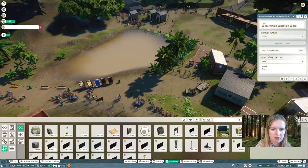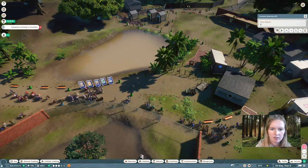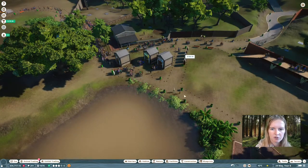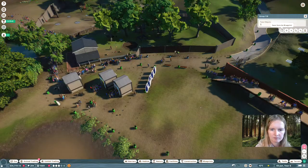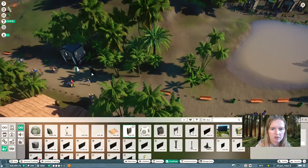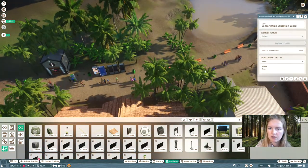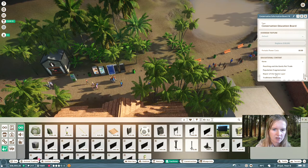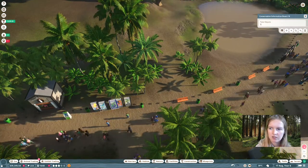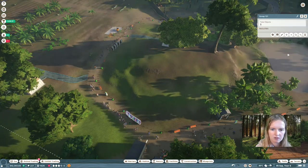You have to have these conservation boards. I always place them in a group of five as soon as I can. Then you group them and you can just copy them and spread them throughout your zoo. First get five with the top five topics, and then make another group of five where you cover the lower five topics. There are ten topics in total, so you're going to have two groups of five conservation boards. Guests love to read them — they're all stopping and reading what's on these boards. They're super important for your education level too. Just group them, copy them, and spread them throughout the zoo.